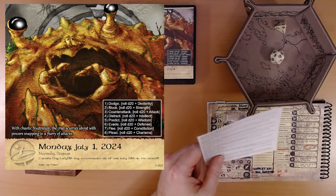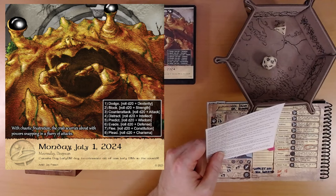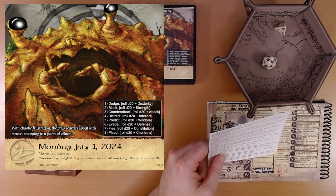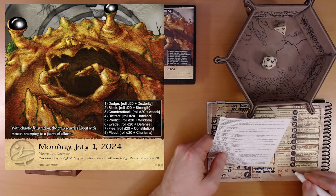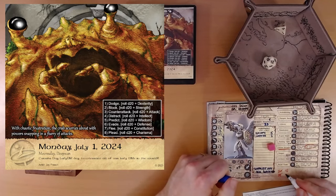Step seven: flee. We've had enough — we're out of here. We rolled a seven, and our constitution is plus one, so eight total. We'd need nine more points — that's not happening. This is the worst result. You attempt to get away from its barrage of attacks, but the crab is too quick on its many legs. It catches up to you and lands another attack. Reduce your health by one. That takes us down to 17.